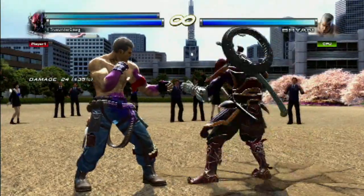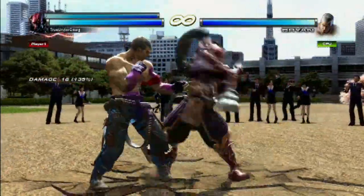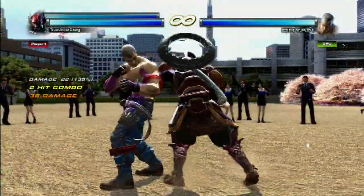Also, his Manji Dragonfly does not work anymore — he falls on his ass, which is kind of funny. Some of his moves, though, still work as if he has a sword, which is kind of interesting. He pulls out his sword occasionally anyway.